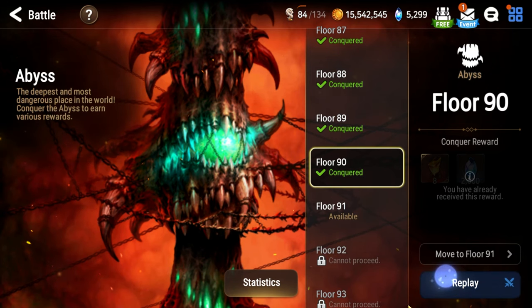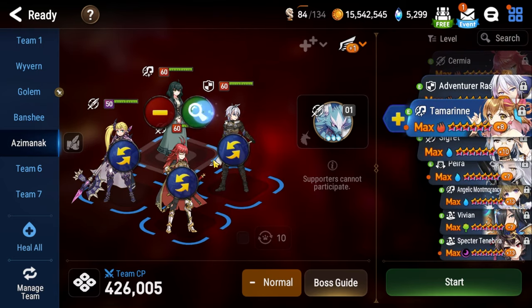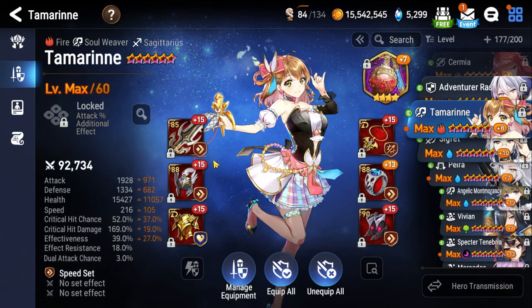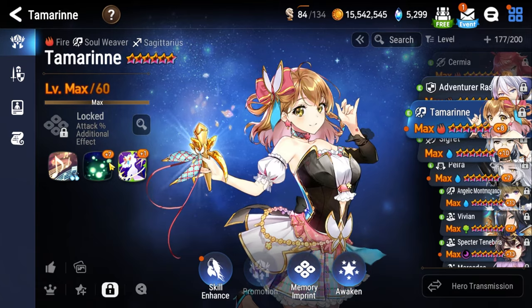Let's talk about what characters we're using. Every character here is a free-to-play character. You can get Tamarin from the game's Connections, and she's the best PvE character in the game, so I highly recommend picking her up no matter what you're trying to do in Epic Seven — she's just really that important. Take a look at her skill levels: we're going to be maxed out on Shining Star and Song of the Forest to maximize our healing uptime.